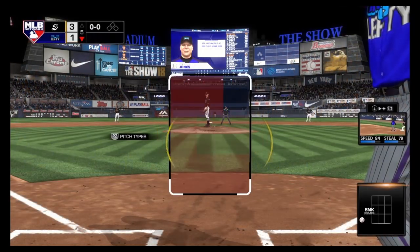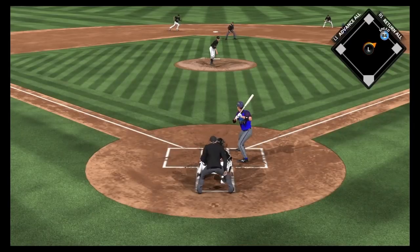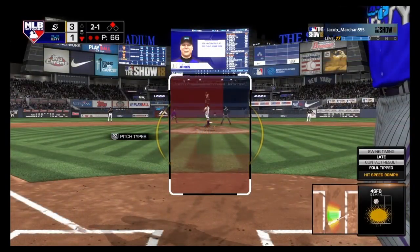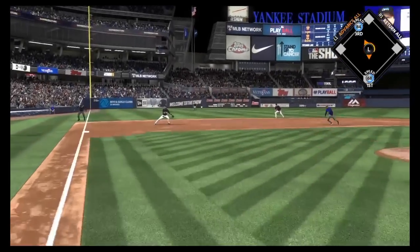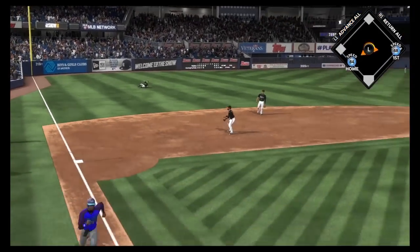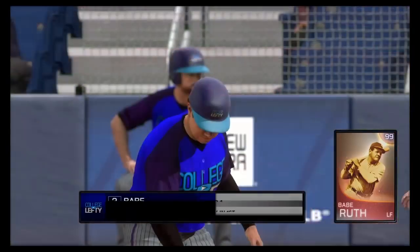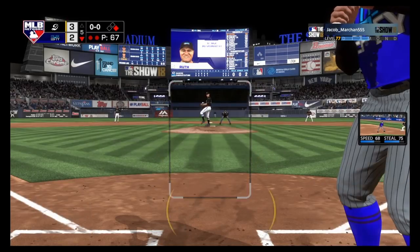With two outs, I get a walk with Griffey, go ahead and steal second base, trying to make another opportunity for a run with a base hit. And that's exactly what I'm able to do — he throws a sinker just away, it's a close play at the plate, but I'm able to cut the lead in half and get it to a 3-2 ball game with Babe Ruth coming up.